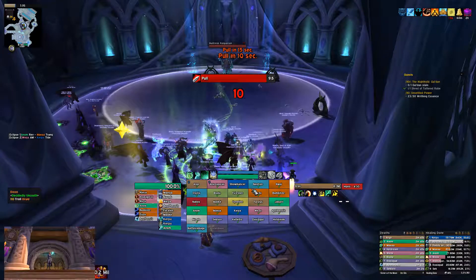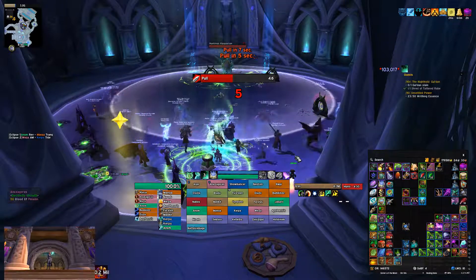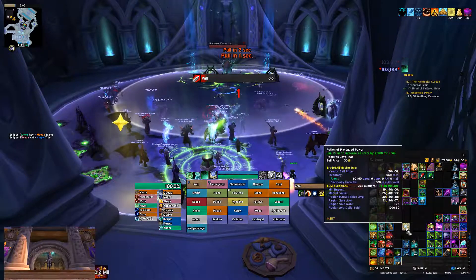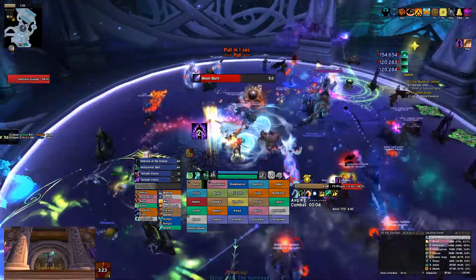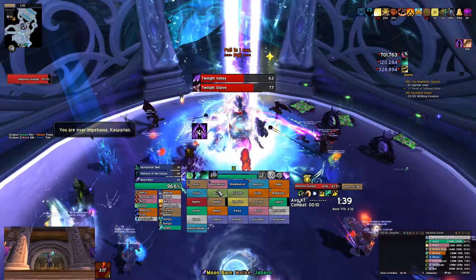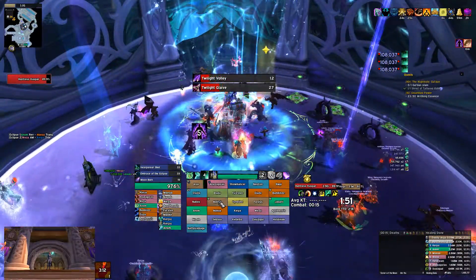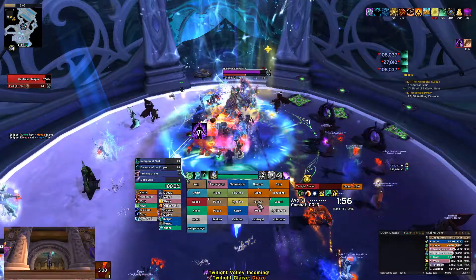Sisters of the Moon — basically you fight three sisters. They all come out at different health percentages, kind of fight them one at a time. In Mythic you fight all three at once, but you start with the first sister and go from there. The room does a pretty cool mechanic where the floor slowly goes from dark to light, or moon to day phase. You get a stacking debuff for every second you're standing on a specific light or dark color.